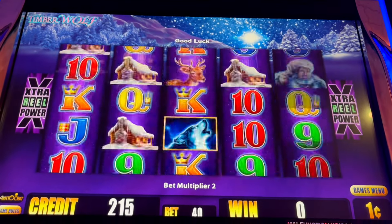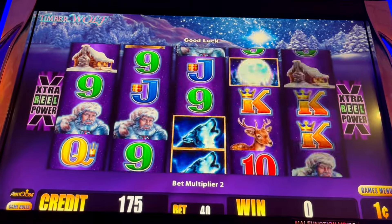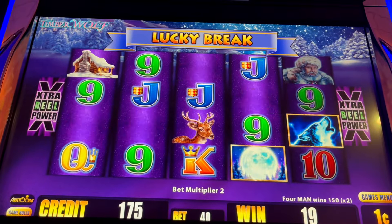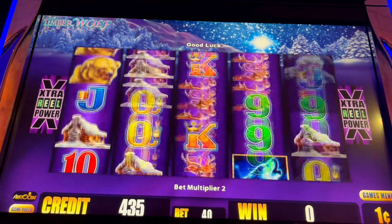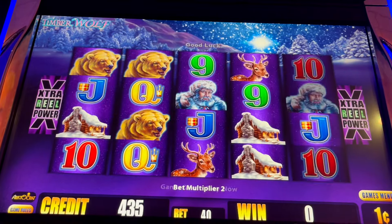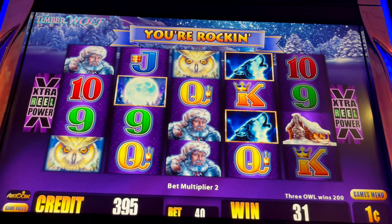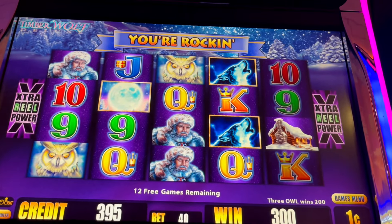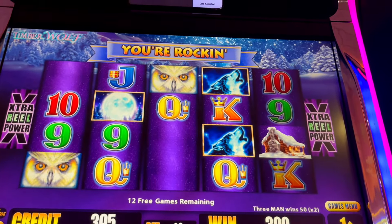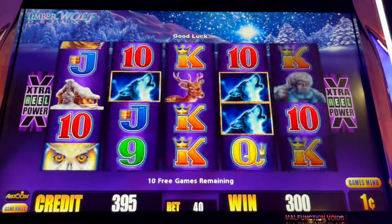Let's try a 40-cent bet. Oh wow. 40-cent bet, guys. $3 bucks. Got it. 40 cents, got the game. So this one, we don't get to select the multipliers — this one is automatically three or five. So let's see how we do. Come on, let's see if we can build it back up, get out of this little slump.